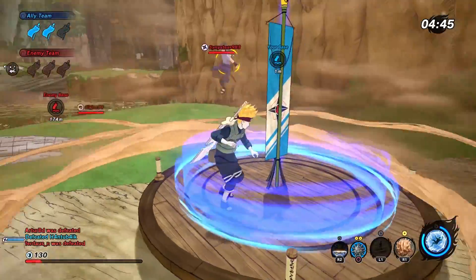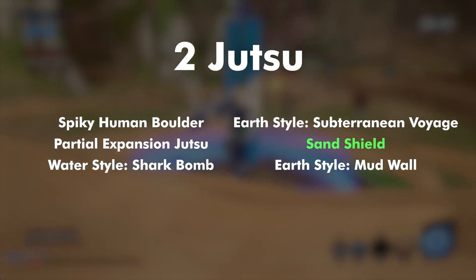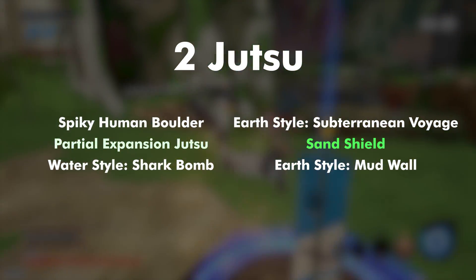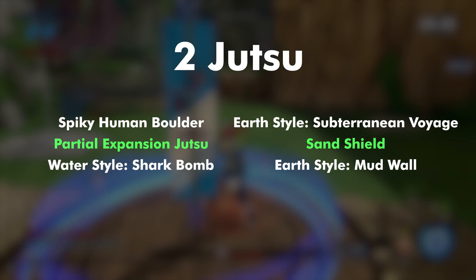If your goal is to protect someone who has captured the flag, then sand shield to protect the capture itself, and partial expansion jutsu over spiky human boulder to knock opponents away from the flag carrier. Those are the two jutsu I would choose for the defense type.